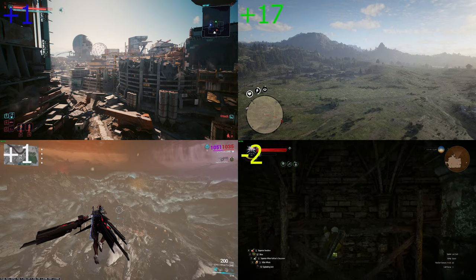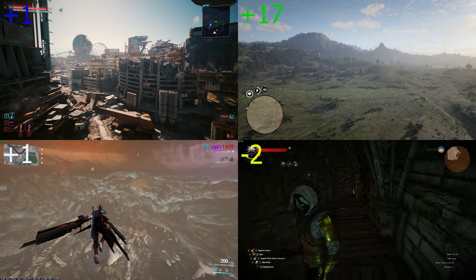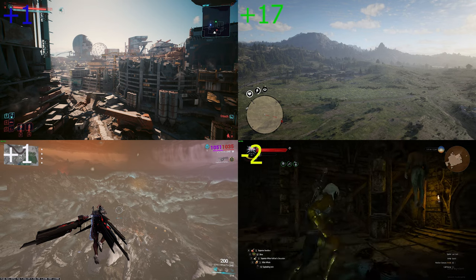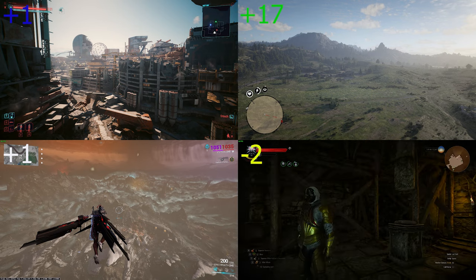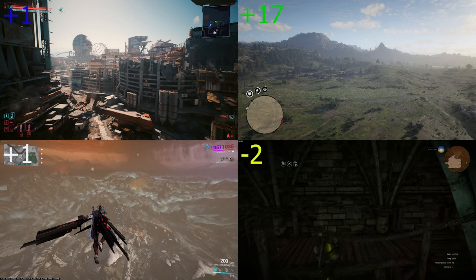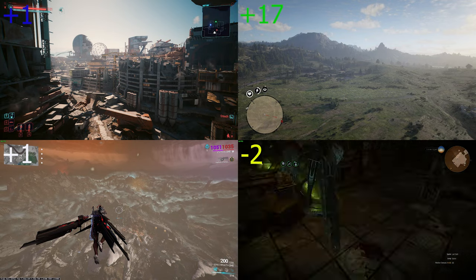Climbing in Witcher is also normal — you grab onto ledges and pull yourself up. The only difference from other games is that if you are climbing onto a wall, Geralt will use his legs to push up, and if it's a ledge with empty space in front he will swing and would have to pull harder with more difficulty to climb up. Zero points for this — just normal realism.